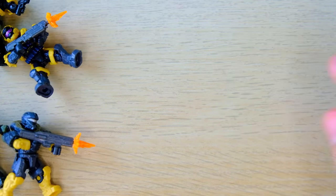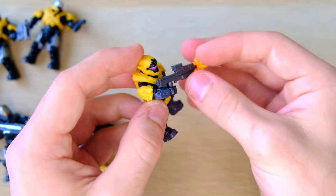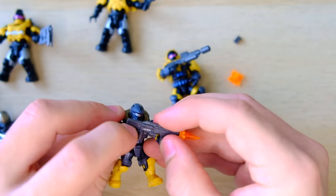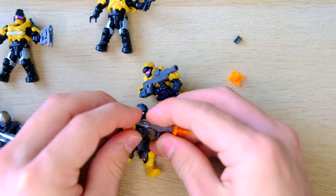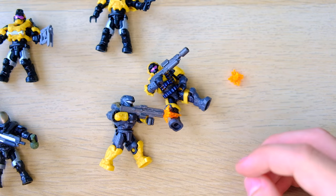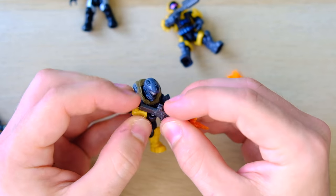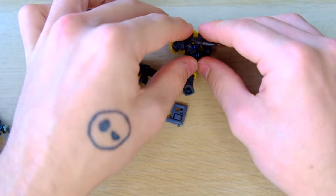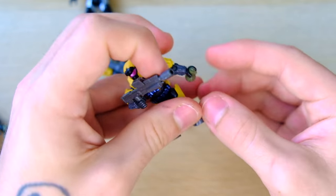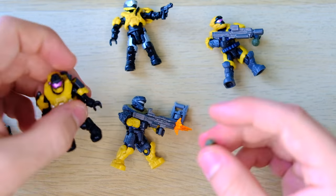We've got scopes that can slide onto the rifles. So it's a silenced scoped assault rifle - that is decked out. That scope also slid onto the bulldog. And then there's even more - we've got another scope as well. It's got two scopes and two accessories now. I have never been so impressed with a set - the range of figures, the quality of figures, and all these accessories as well.